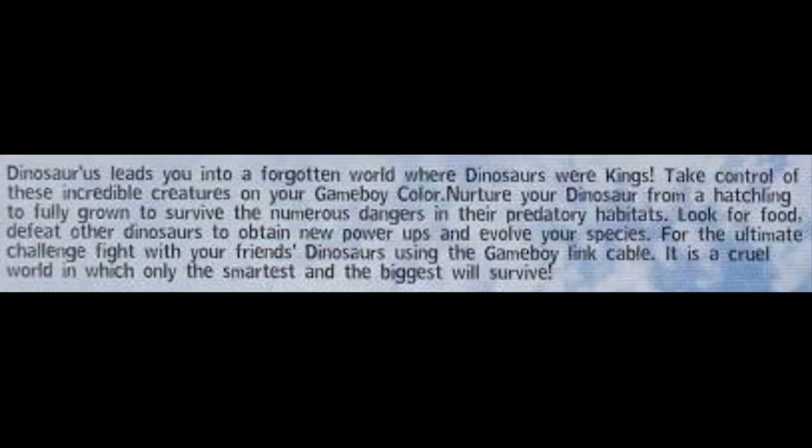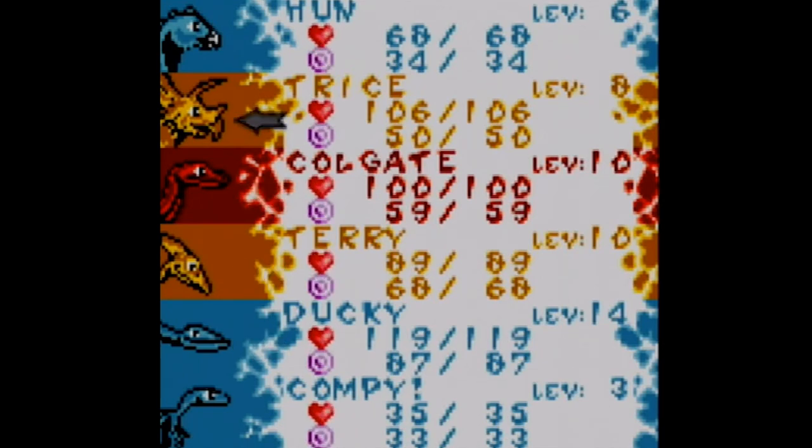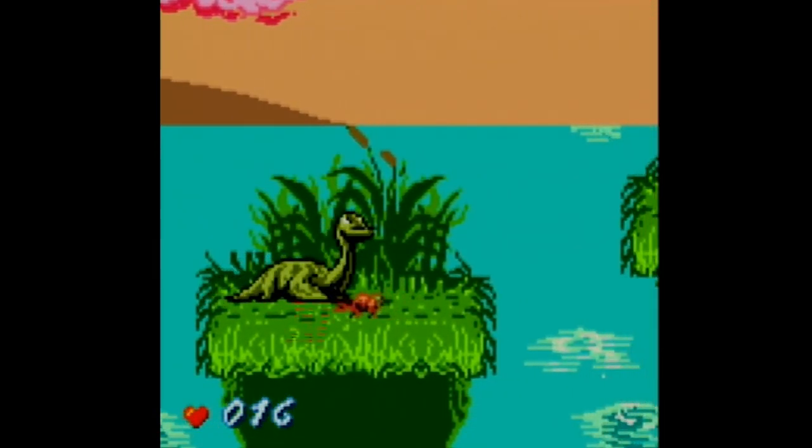The premise of this game is mostly non-existent, with the allure here being able to control six different types of dinosaurs and raise them from babies to adulthood, all the while taking on the dangers of the Cretaceous Wild.